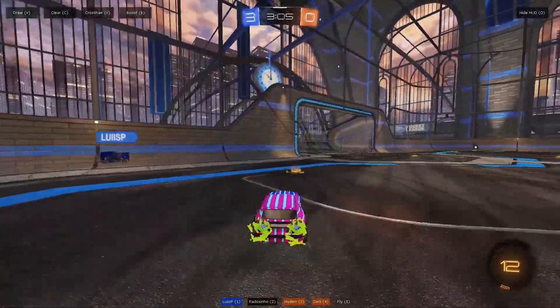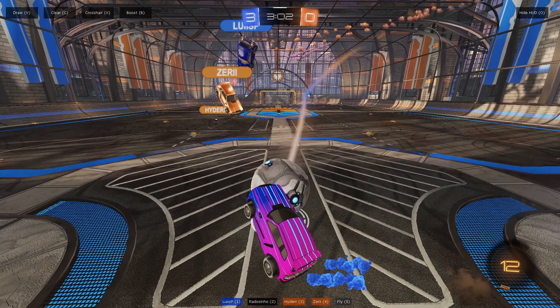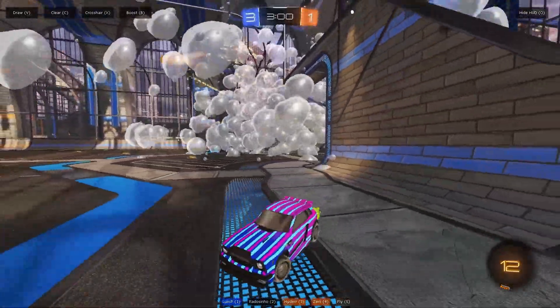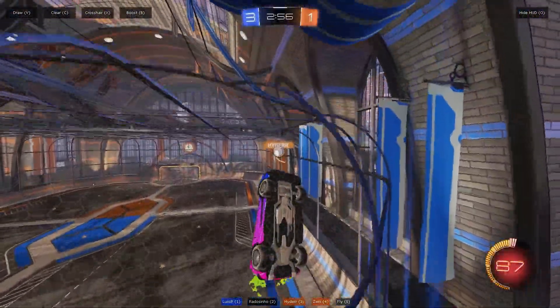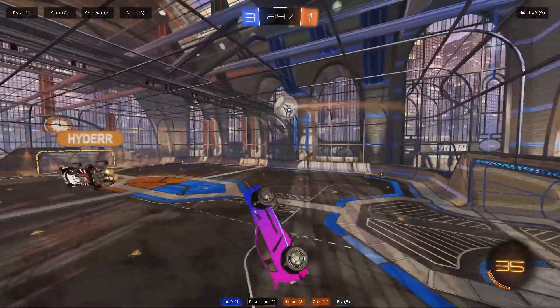Really nice defense — super good patience. A lot of people would double commit here with their teammate, but he has full faith in his teammate's first touch. This mentality is really important in solo queue — it's going to stop double commits, no matter what rank you are. If your teammate screws up and they score, it's not your fault. You have to trust that your teammate has it. What he's doing is being where he should be, waiting for his teammate to hit the ball. If he goes up for it as well it's going to be a goal, but he's just being patient. The principle is important: have faith in your teammates to make defensive plays, and focus on the things you can control.